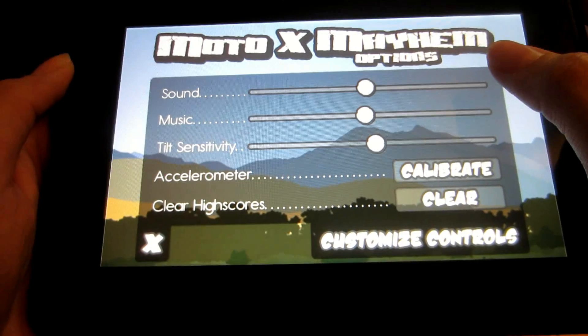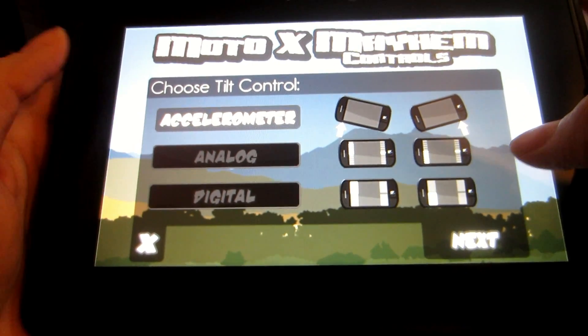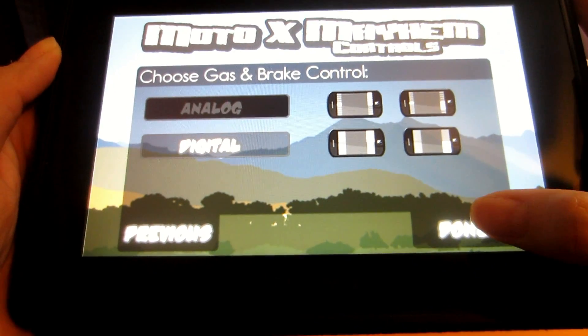In the Options you can control the sound and music level, and even customize whether or not you'd like to use the accelerometer or just use the digital or analog touch controls on the BlackBerry Playbook's display.